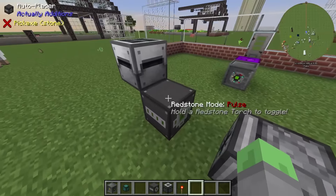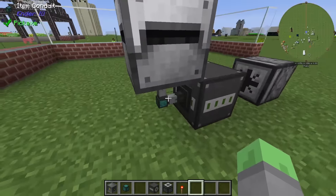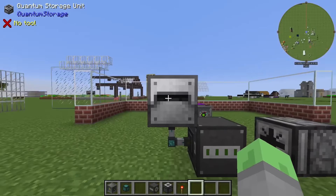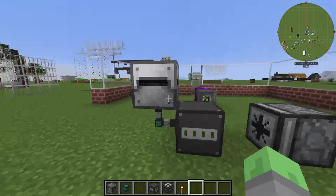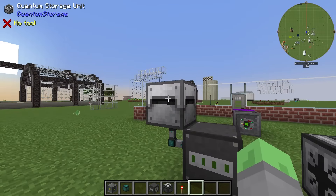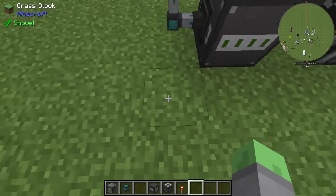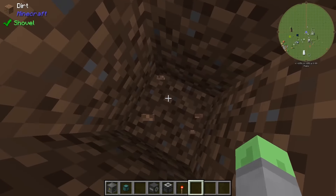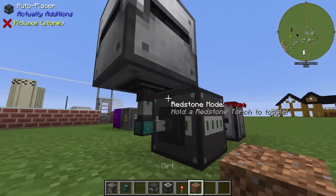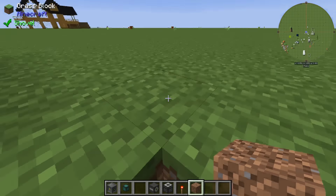What we have here is we have our auto-placer from Actually Additions, an item conduit, and a quantum storage unit. The quantum storage unit takes all of the stone — this is just supposed to be exemplary of a supply of stone, which we'll have to get from somewhere else, possibly automatically producing stuff like stone. And you can see it just goes from there into the placer right here.